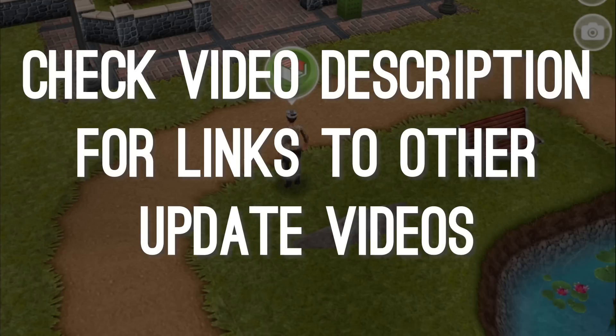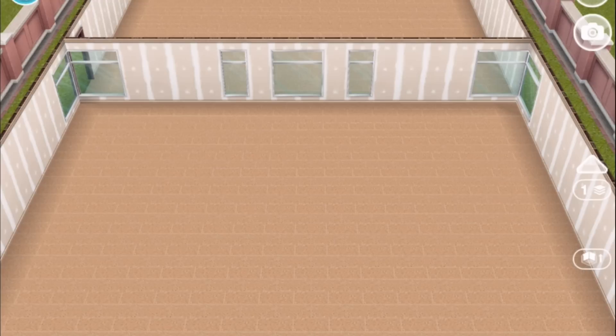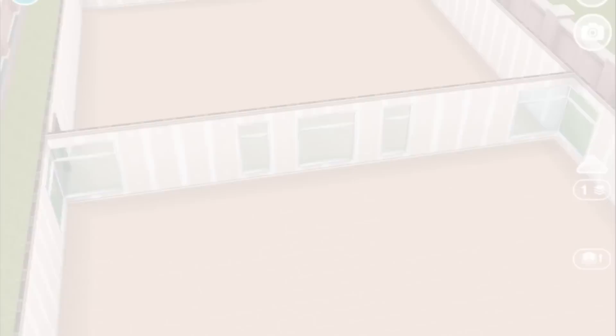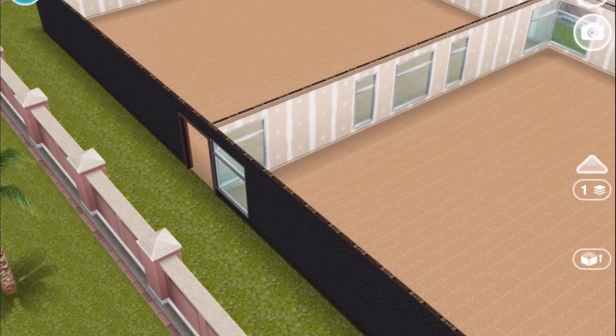We've got walkthroughs for all of that which we'll link to in the video description below. You can see here a couple of new features which will automatically come with this update. We now have the ability to put windows on interior walls, and we can also put the walls up and down by tapping on the button at the right side of the screen. We'll get these two new features for free with no need to complete a quest or event.